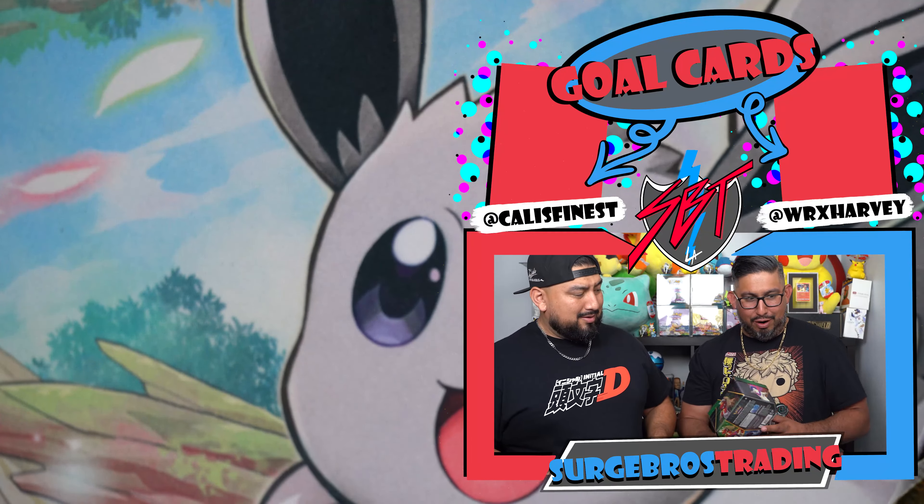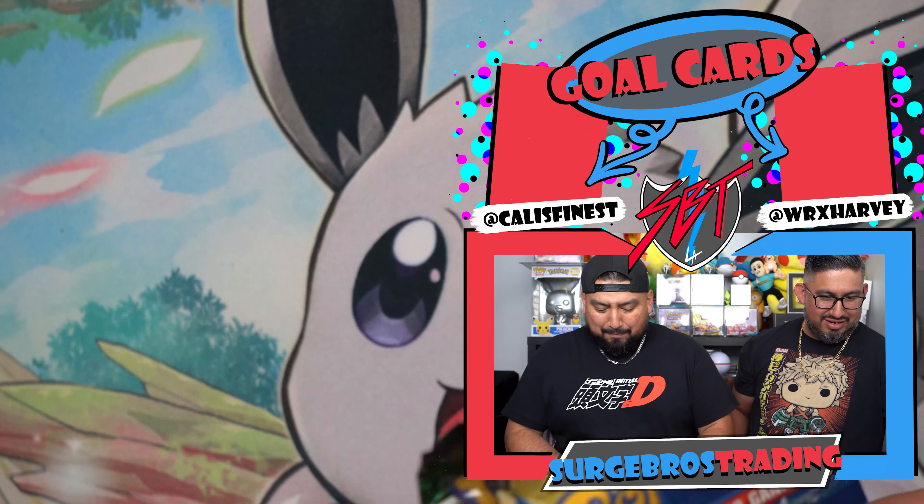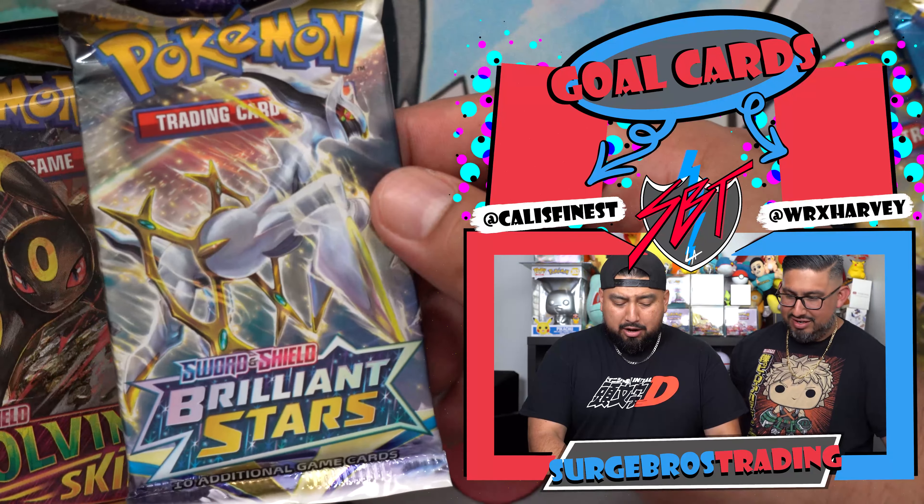You can easily slide these off. Look, this is a Decidueye tin we haven't opened yet — you can easily slide these off and slide them back on. So again, be careful if you guys are buying it from people online because someone can get in there and remove the good packs and just fill it up with Battle Styles, Pokemon Go, Fusion Strike. Kali already opened this one and resealed it.